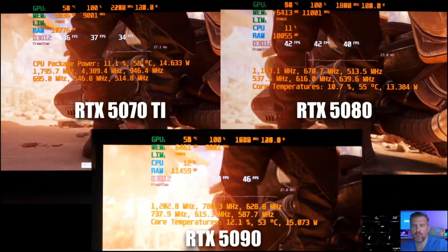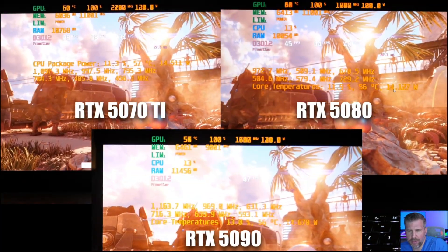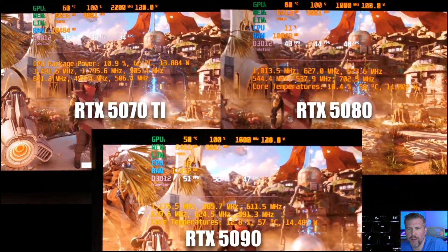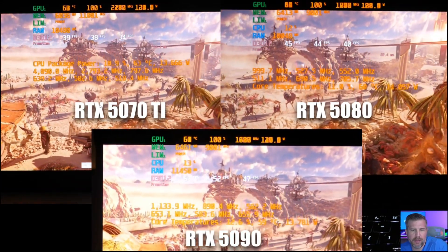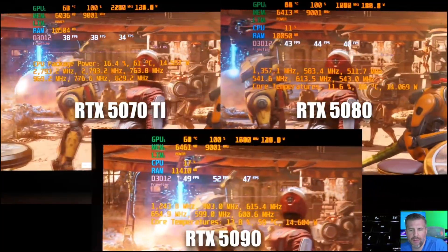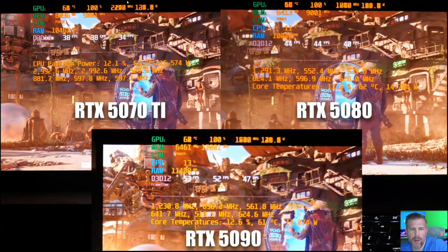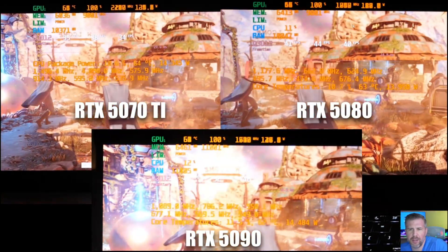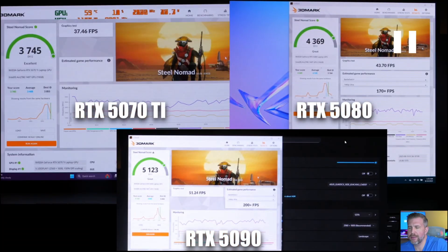Steel Nomad is the most GPU-bound test we ran today. Only 15 watts are utilized on the Intel Core Ultra 9, which means the GPU can ramp up to 129-130 watts — quite frequently on the 5080 and 5090, and about 125 watts on the 5070 Ti. Notice the boost clock: 2,250 MHz for the 5070 Ti, which is close to optimal, while the 5080 and 5090 run at significantly lower clocks of about 1,800 and 1,500-1,600 MHz respectively. This directly correlates to the number of CUDA cores.